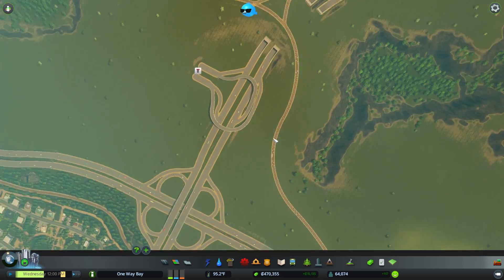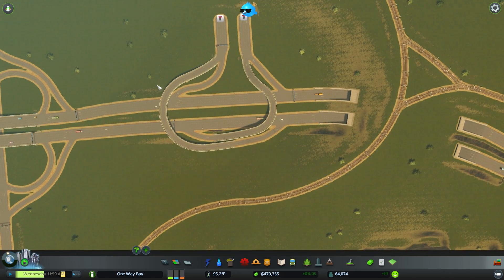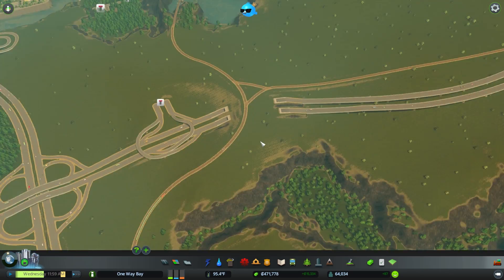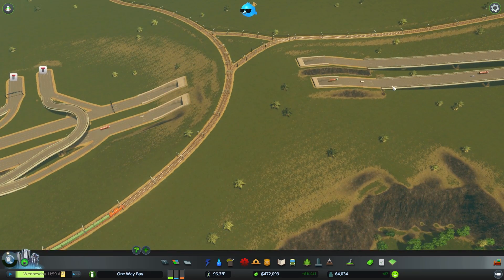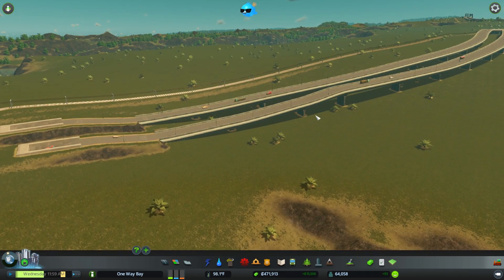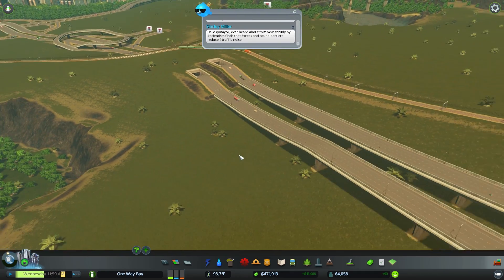Instead, I made a small T interchange right here. I took the elevated highway down under the little railroad mound here, and then it comes back up over here. All is well — nothing broke.